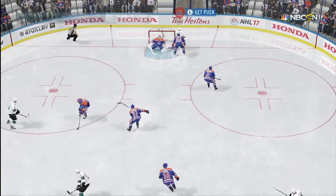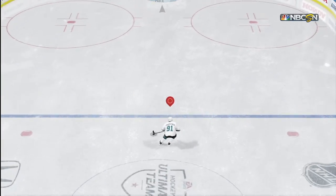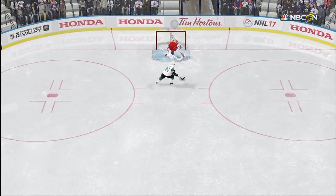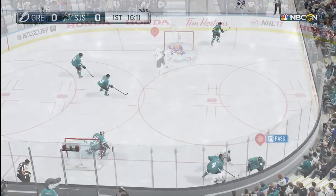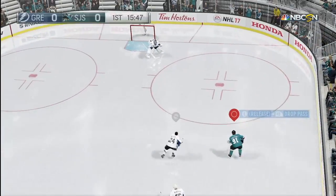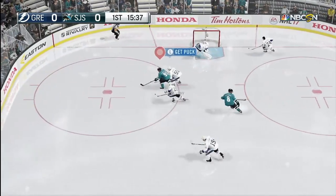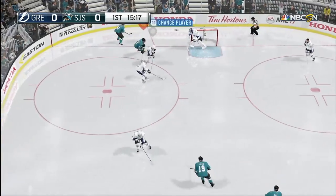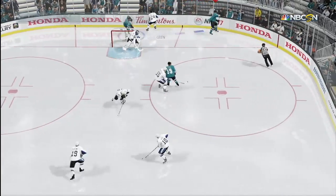He gets a penalty shot and you can see his silky smooth hands. You honestly already know where it's going — that's going top corner. Here's another example of his speed. He's going to burn by Wilson, who as most of you probably know is a great and really fast defender. He couldn't finish there because the guy controlled his goalie — it's a lot harder to pick the corners if they know where you're going to aim.